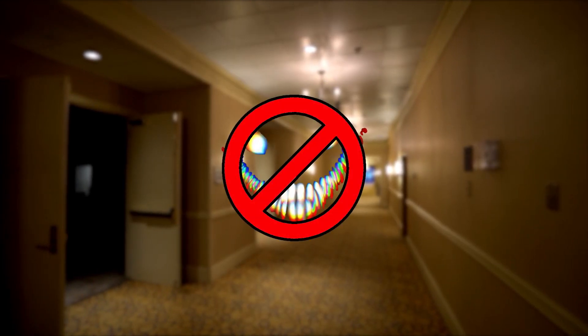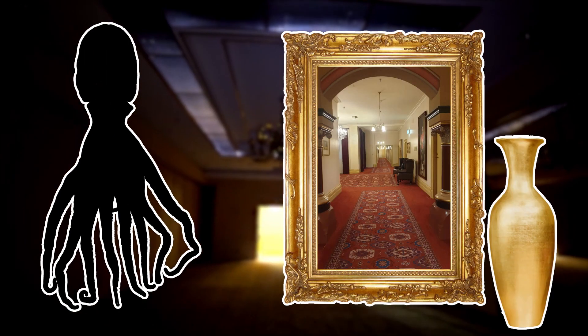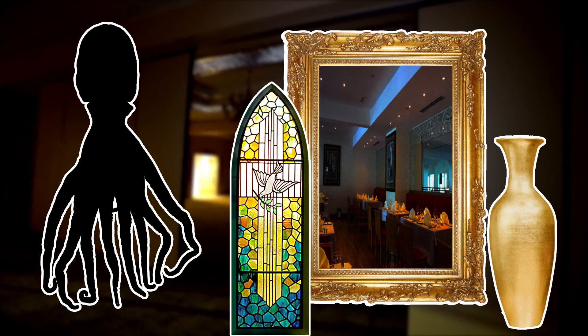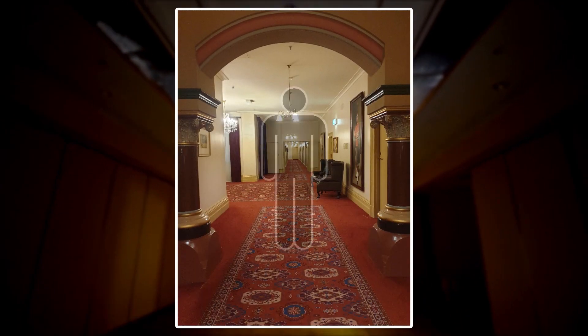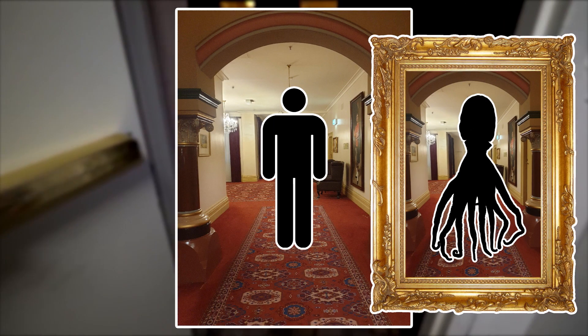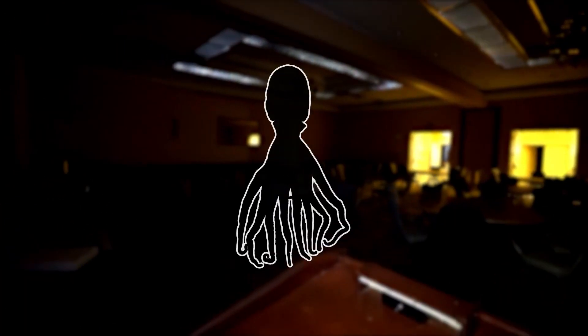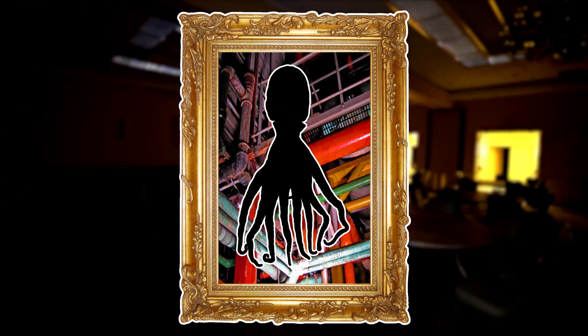Despite having no entities, a tall, cephalopod-like being is seen in paintings, vases, stained glass, etc., and when not looked at, these objects will change to show the beast closer to your location. If the beast is depicted in the same room you're in, you'll have a strong feeling of being watched and a powerful urge to run away. The beast is commonly depicted around the boiler room, guarding the exit to the level.